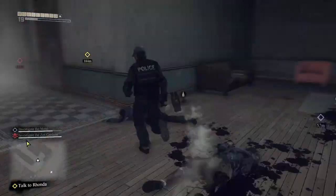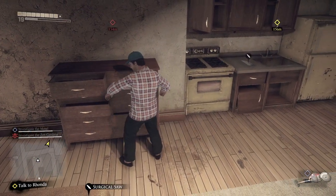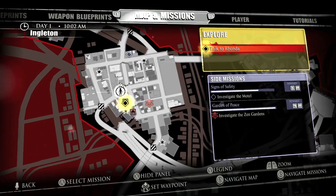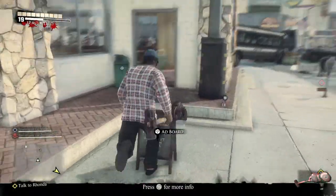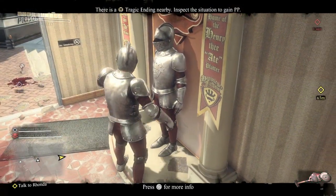Take a left and head downstairs, then take a left and a right into this room where you should find a drawer with pajamas. After that you can go over to the left part of the city, where there is a hamburger restaurant. Inside is going to be the knight costume, very similar to the secret item in Dead Rising 2.